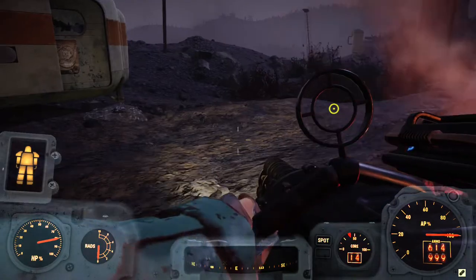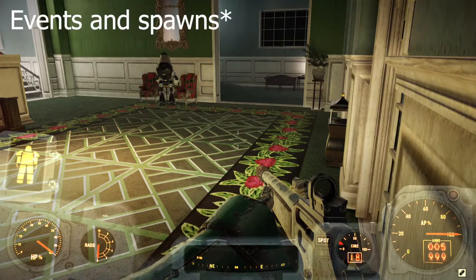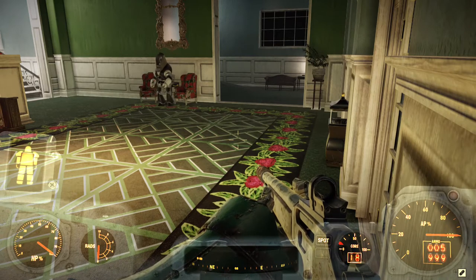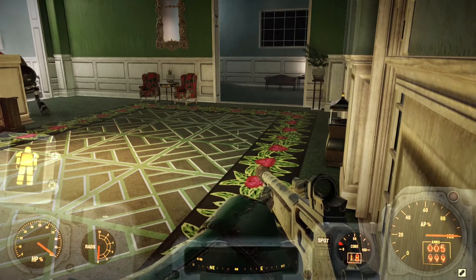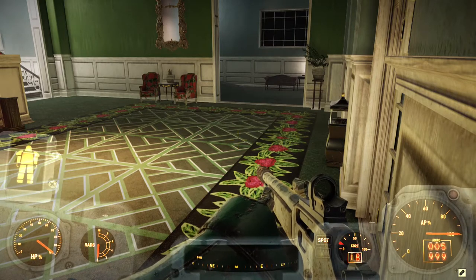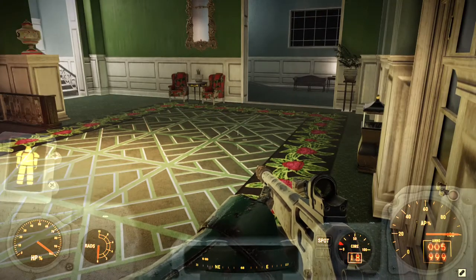You could also get this weapon from government supply drops — it has a decent chance of being in one of those. Although if you want to obtain the plans via farming, you have a long way ahead of you. For obtaining the plan via killing monsters and events, you want to kill boss monsters like fogcrawler, grafton beasts, deathclaws, behemoths, sheepsquatches, and basically all boss monsters in the Savage Divide area. You could also farm treasure maps in the Savage Divide area — they have a decent chance of dropping this weapon. It could also randomly spawn in the Savage Divide area, though the chances are extremely low.